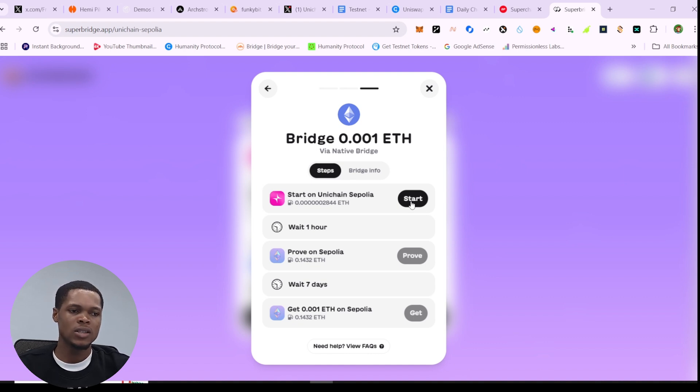This return bridge also has a high network fee — about 0.1 ETH to prove and get your Sepolia back. The network fee is currently very high so I'm going to close this. That's pretty much what you do: you bridge, you prove, you get. Pretty much simple and straightforward.